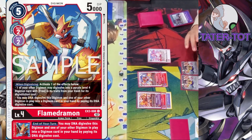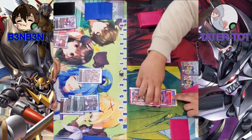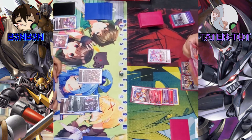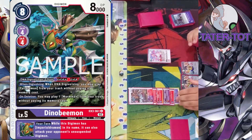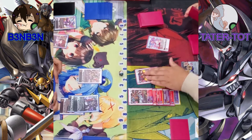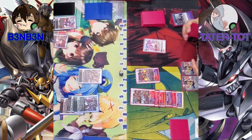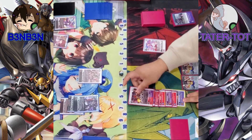I'll activate Flame Jumon's Digivolve-in effect — the second ability: you may DNA Digivolve this Digimon and one of your other Digimon in play into a card in your hand by paying the DNA Digivolution cost. So DNA Digivolve Shadramon and Flame Jumon. I have a Paildramon, so I Digivolve into Dinobeemon for free and draw a card. Dinobeemon's effect: when Digivolving and when DNA Digivolving in, I get to play 1 Paildramon from my trash without paying its memory cost. I will play Paildramon. I still have one memory — I can DNA Digivolve normally.